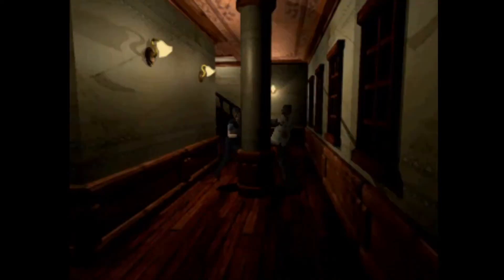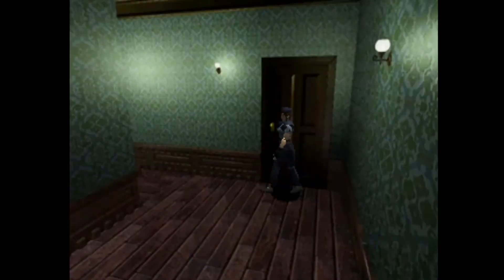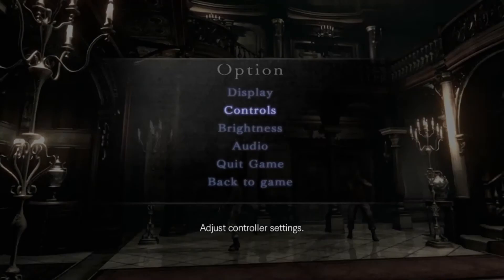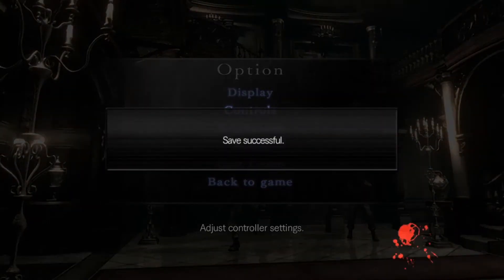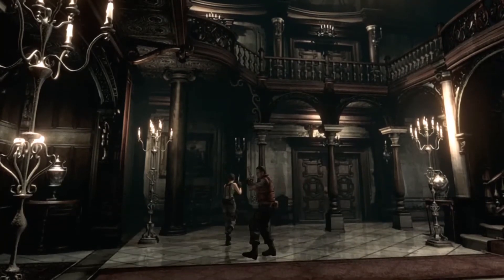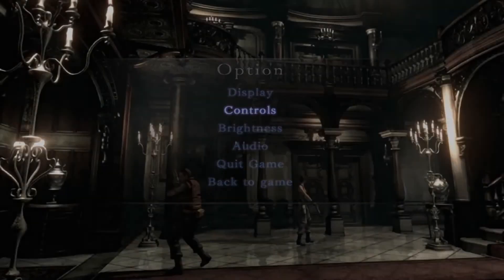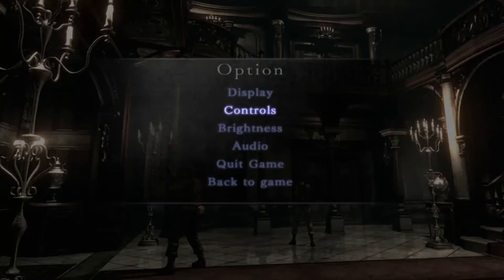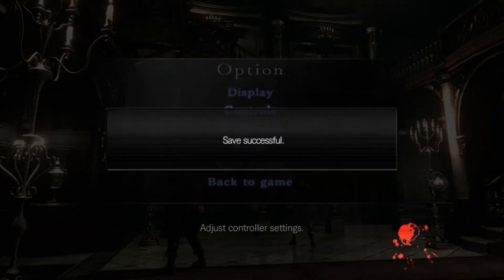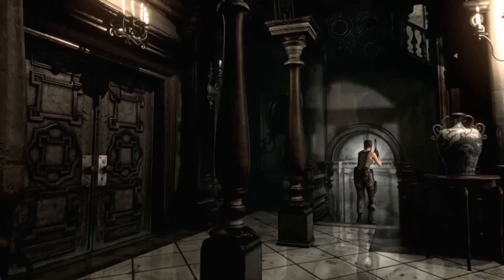Time for gameplay. It's classic tank controls where holding up moves you forward and you can turn around in place by going left or right. This is an old control scheme and honestly I can't play any classic Resident Evil with anything else. The remake lets you switch between the classic control scheme and a new one where you can run in any direction, but I'm so used to the original that trying to play it without the classic controls feels off to me. I understand what people's feelings about tank controls are — it's slow, it's clunky, and you're more than likely going to end up making a mistake because you're not used to the controls.